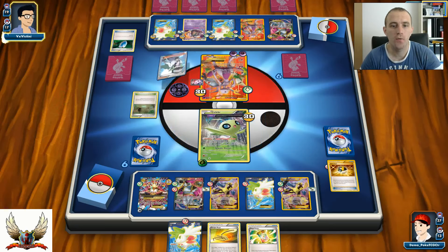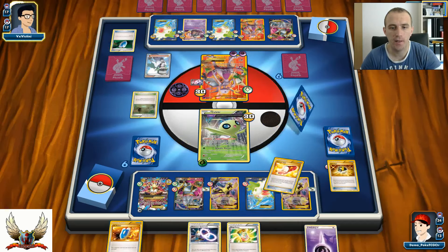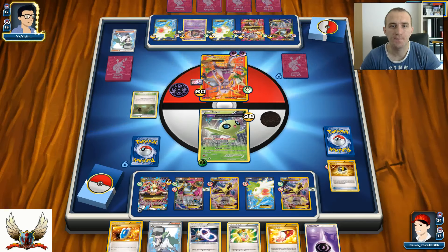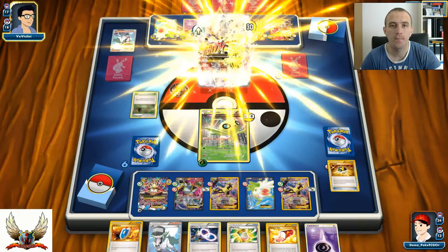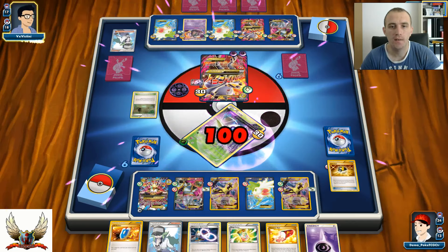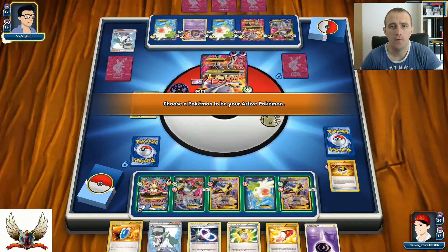There's a VS Seeker for N - no sign of Lysandre this turn, which means I really need to find just an Energy card so I can attack. There's even a Spirit Link, Mega Turbo, Trainers' Mail, and various cards I can use. I can expect Shadowshot for the knockout, and he really wants Mega Mewtwo on the bench ready to attack. There are two Mega Mewtwos now. Even with Garbodor in play my ability worked - I'm not sure what is happening.